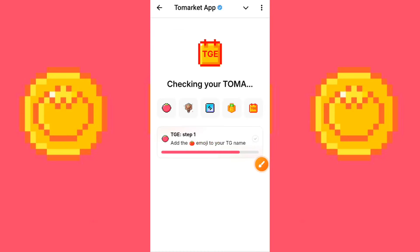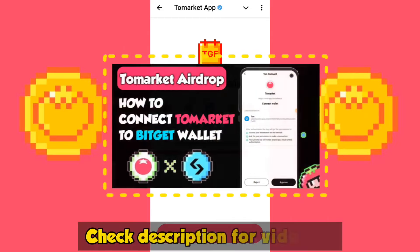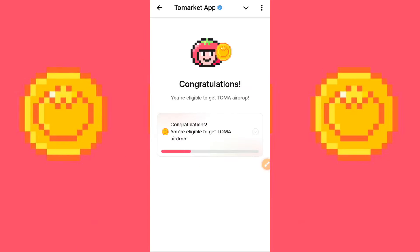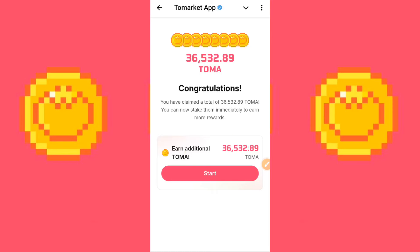Click 'Check your airdrop.' TGE Step 1 is checked — adding the To Market emoji in your Telegram profile. Reaching a minimum of Level 4 Bronze is important. Connecting your BitGet wallet and buying the premium medal, which I just did, and joining the announcement are all required. If you don't reach Bronze Level 4 you won't be able to get this allocation. If you haven't connected your wallet, watch the linked video. Click Next — as you can see, you qualify for the airdrop. Your level is Gold, and the airdrop share you received is 36,000 tokens.